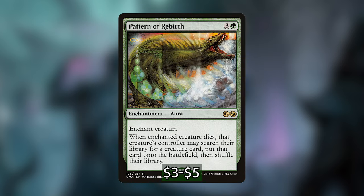The next tutor we're playing is Pattern of Rebirth. It's an enchantment — we put it on one of our creatures, and when that creature dies, we search our library for any creature card and put it directly into play. It's kind of like Rushed Rebirth: we trade one creature for another. Rushed Rebirth lets us target our opponents' creatures too, so maybe an opponent's big fatty dies and we can search for one of our own. With Pattern of Rebirth, we want to put it on our own creature and at instant speed sacrifice whenever we want — to tutor up Izoni, Avenger of Zendikar, Poison-Tip Archer, or Blood Artist effects.